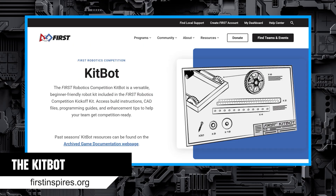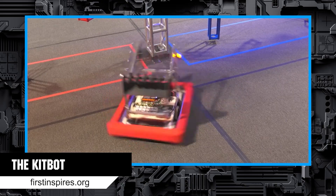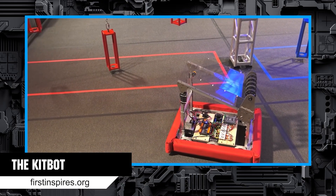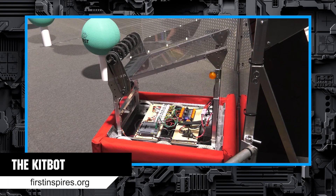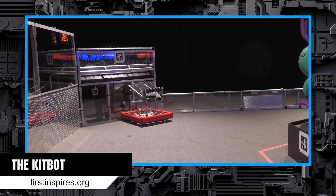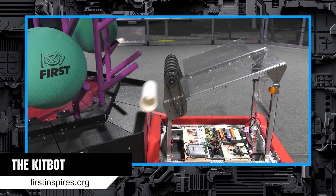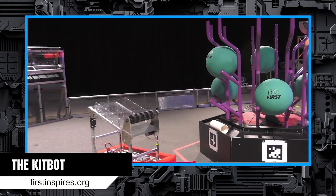The Kit Bot is a beginner-friendly robot kit and is intended as a starting point for teams to then later iterate on. FIRST has a ton of stuff about it on their website — there are parts lists, instructions, CAD, and copies of the code with explanations of how it works. Depending on the tote you selected, you may have gotten many of the parts for the Kit Bot. Check with your lead mentor for information on that.